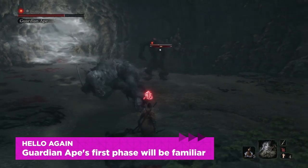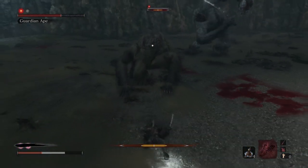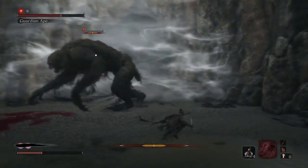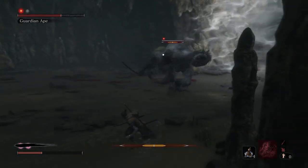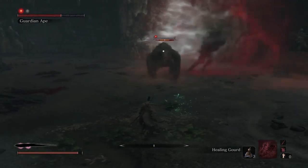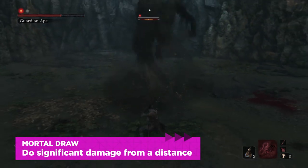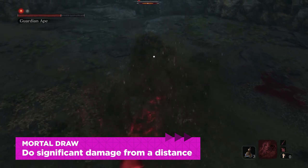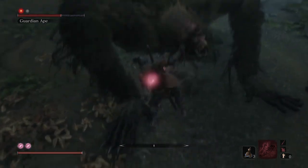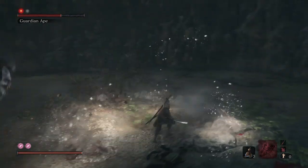This is about the time where we recommend great items and moves for a boss fight, and here you really don't need any. Shinobi Firecrackers could help because you can always stun your enemies and open them up for attacks, but that's nothing close to a requirement. There is, however, something we like for Brown Ape: it is the Mortal Draw combat art, which is pretty great for responding to Brown Ape's combos. Beyond that, it's really just a matter of reading attacks and responding to them with regular attacks.